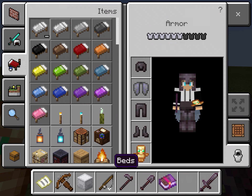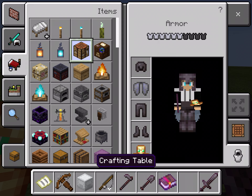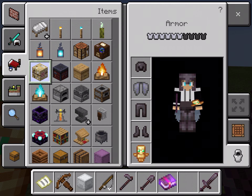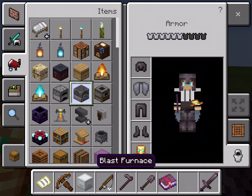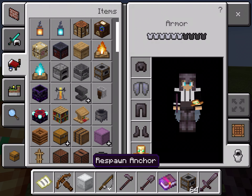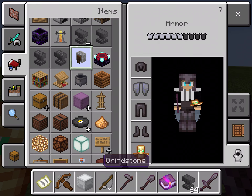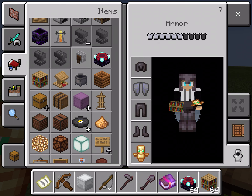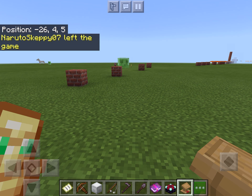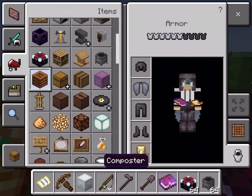The Items tab has beds which you sleep in at night, torches which emit light, sea pickles which emit light in water, and lanterns which emit light. There's a crafting table that helps you craft in survival, a cartography table to make maps, a smithing table that converts diamonds into netherite gear, beehives that keep bees, campfires where you can cook food, furnaces where you smelt things, and blast furnaces for smelting ores. Smokers smelt food. Respawn anchors let you respawn in the nether. A brewing stand brews potions.